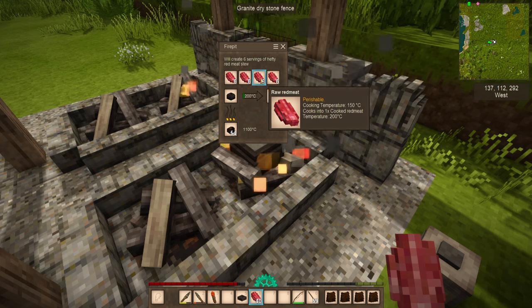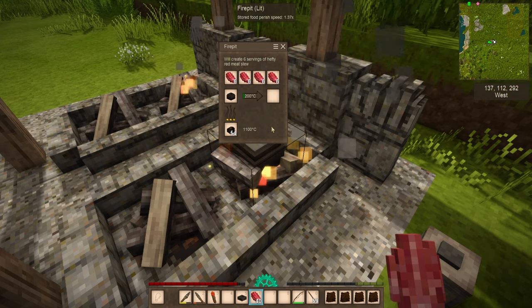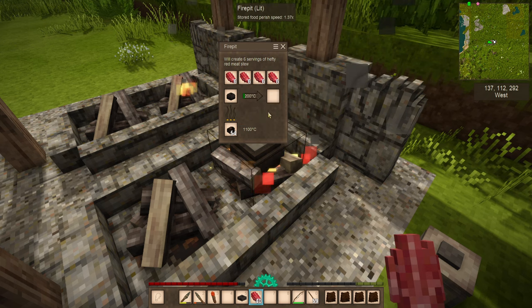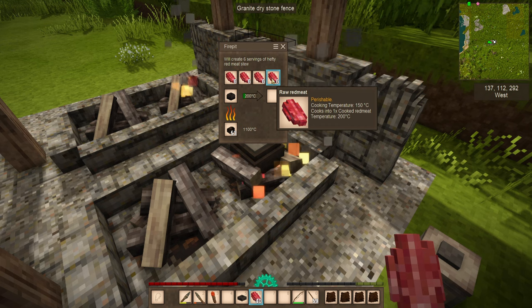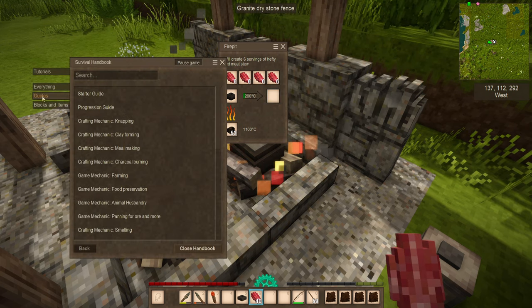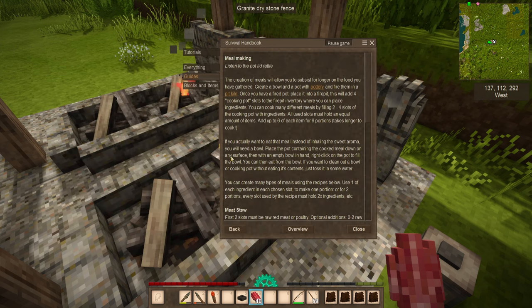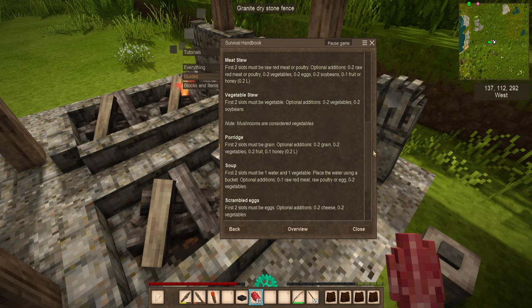It's not just limited to single items. You can put grains in and you'll get a porridge; put meats in and you'll get meat; put vegetables in and you'll get vegetables. Fruit? Maybe not so much. There are a lot of different recipes — if you go to your guide section by pressing H and look up meal making, this will give you a good idea of how to do it and what types of foods you can actually make.